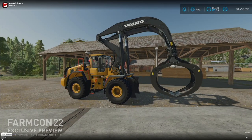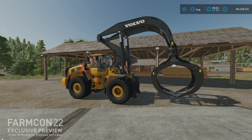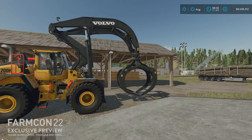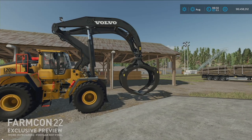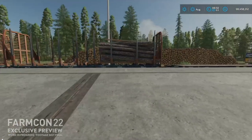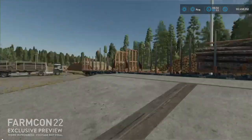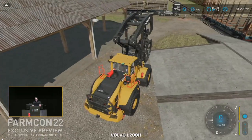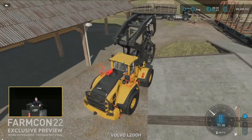G'day, it's Jay, and welcome back to Dairy Air Farms. Today we're continuing our coverage of the Platinum DLC, Silver Run Forest, by taking a look at what Giants is teasing as part of the equipment that will come with the DLC. Stay tuned towards the end of the video because there are some improvements to the way logs are handled, which will definitely make it easier for the average player who has a hard time with logging.